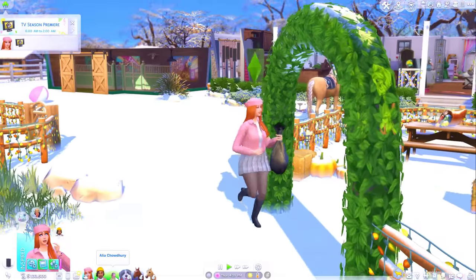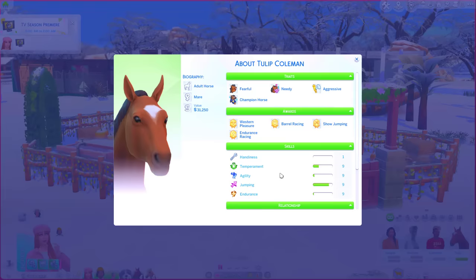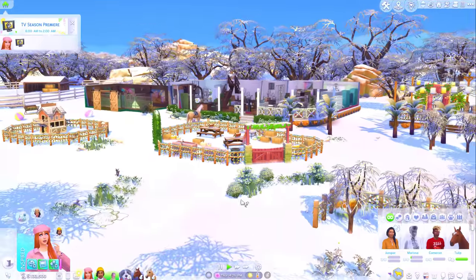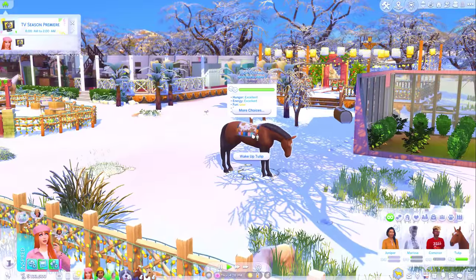For now, it looks like Alia is pretty happy — she's all in the green. And I would like to try and make some progress with Tulip, because she's at level 9 for all of her skills. I feel like we are so close to the Ultimate Horse Championship — I can smell it now. So today we're going to be helping Tulip with some of her skills, just trying to get her to where she needs to be.